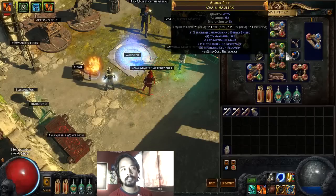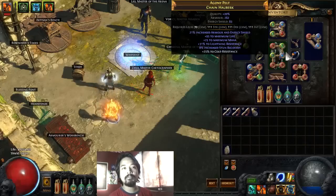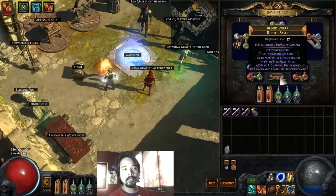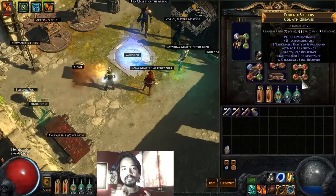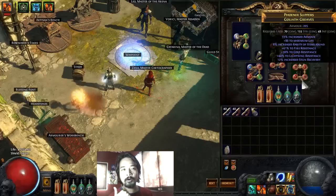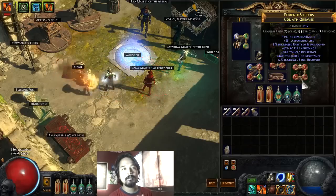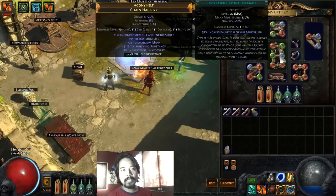For chest piece, we're using one with typical life and resistances — I chose it simply because it rolled a six socket. If you can get an evasion-type armor with six links, that'd be ideal. For belt, we're using a Rustic Sash with good life and resistances. For boots, these don't have movement speed, but they rolled three very good resistances — fire, cold, and lightning — so they're solid boots despite lacking movement speed.